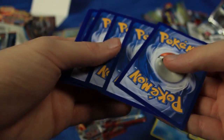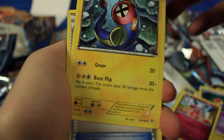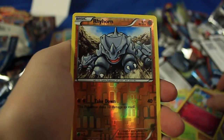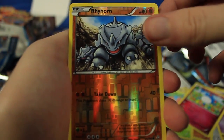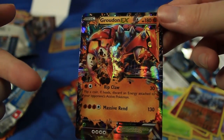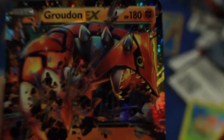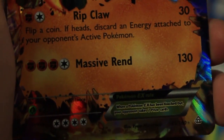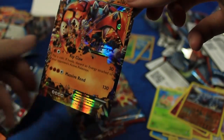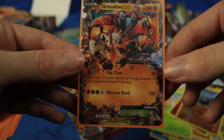We have Mr. Mime, Electric, Doublade, Honedge, Meditite, Drilbur, Shroomish, Marill. The reverse holographic for the pack is a Rhyhorn. The last card is - oh yeah - Groudon EX! I think I already have a Primal Groudon EX; I was just talking in the last video about wanting to get a Groudon EX in the actual Groudon pack. That puts us up to six EXs. I gosh dang love Groudon - one of my favorite legendaries of all time, probably only behind Zapdos.